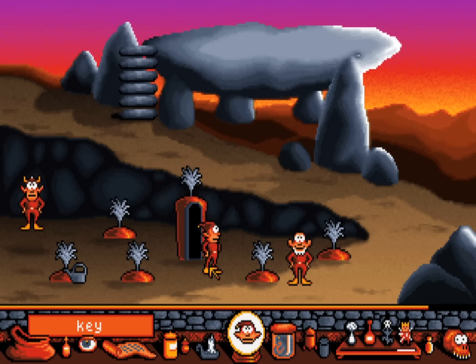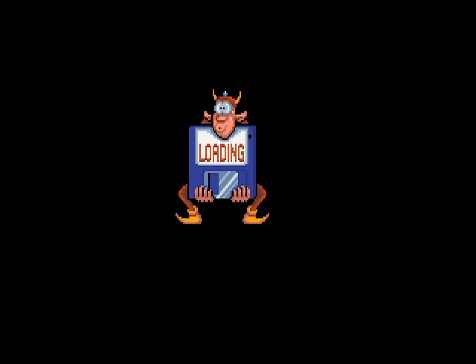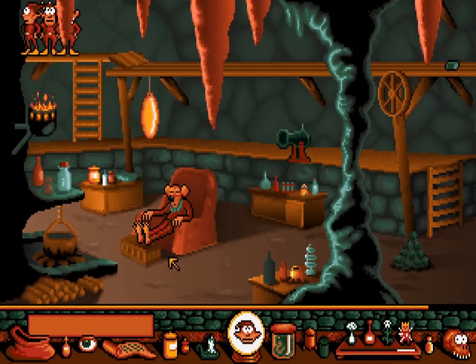For some reason it takes forever for the Go marker to appear, but opening the carrot is all we need to do. And finally, hidden under the carrot patch, we find the home of Shadwyn the Wise — who's so wise, he's sleeping through this game.